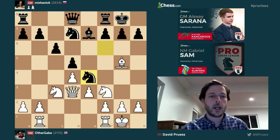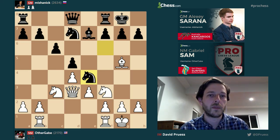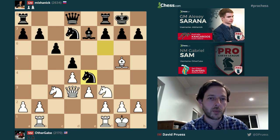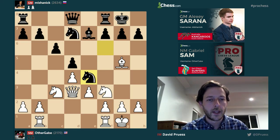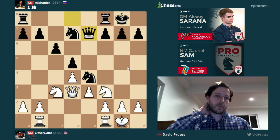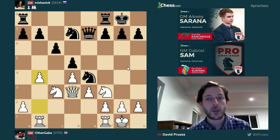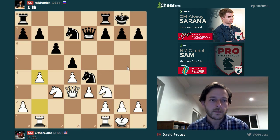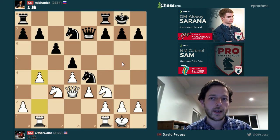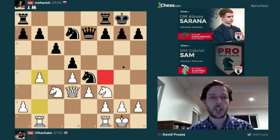So on Knight e4, White's probably best — White could just play Bishop f4. He's not totally forced to trade on e7. But if they play Bishop f4, that bishop will also be a target for Black to play g5 against at some point and gain more space for a kingside attack. So we'll just go ahead with the normal trade, and now White continues their plan with a minority attack.